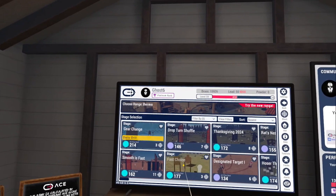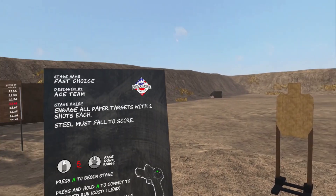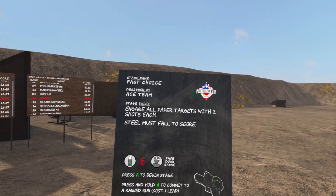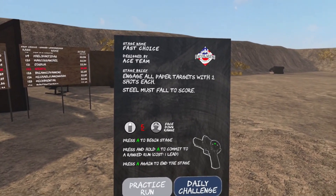We'll go ahead and use one of the new stages, 'Fast Choice.' Select that, make sure we're in the box — looks good. With the stage brief we can see it gives you some of the details on how you need to shoot the stage. We also see here that the five is red and underlined — that means that is the maximum round count allowed.